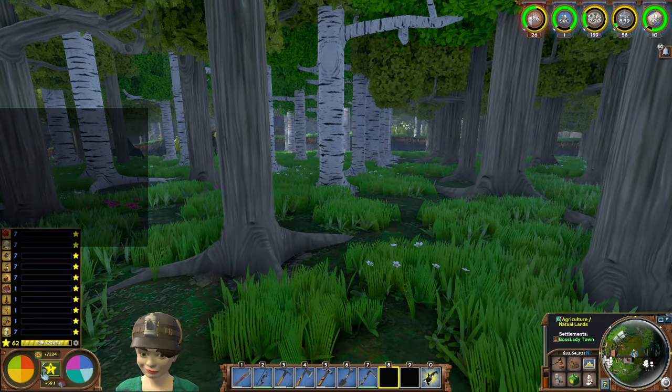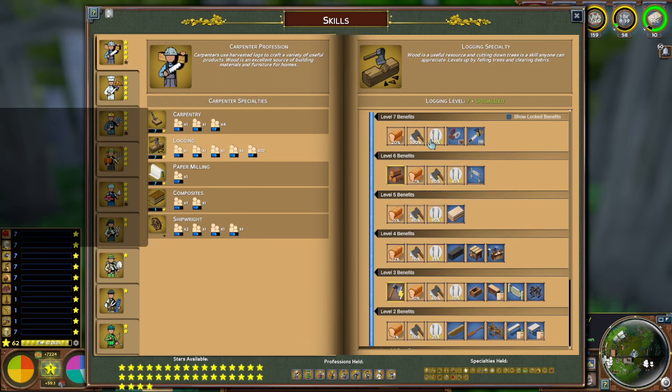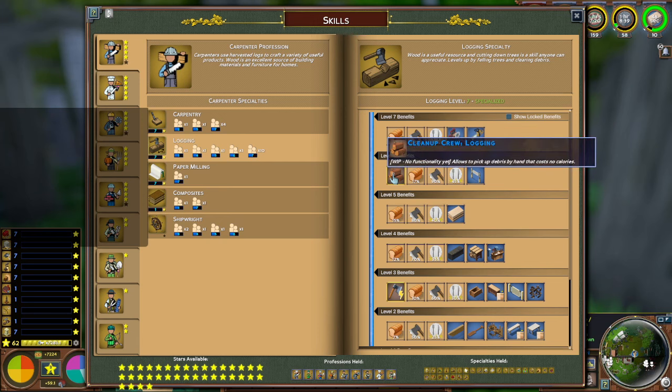As a logger, you get a couple different choices in the logging profession itself. At the first level three, you get to choose whether you want your tool to basically be a level up from what it is — so if you have a stone axe it registers as an iron axe, iron as steel, steel as modern. The other option I decided to go with is efficiency, which reduces the calorie cost of whichever tool you're using by 20%. I've gone both ways — either one is a great option. This just reduces the amount of calories that you spend.